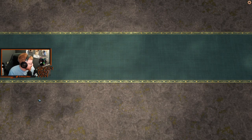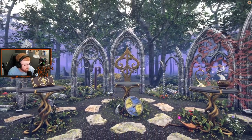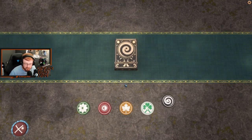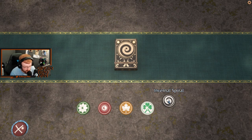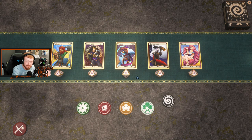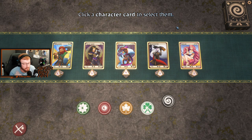We got a new mode now. It is called the Infernal Spiral. Apparently it's like a complete Slay the Spire-esque mode. So we don't build the deck or anything beforehand — we're going to build the deck as we go through the dungeon. And it looks like a very, very large dungeon.